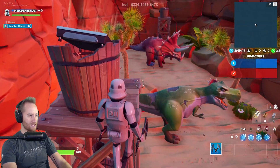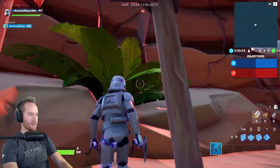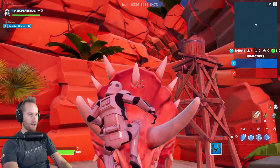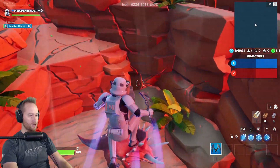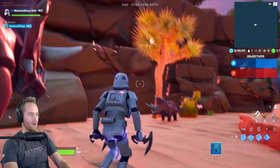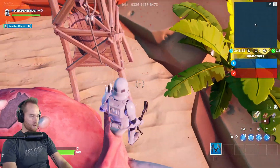So now we gotta jump, hit this, and then that. That is a much longer jump than I thought. I think we just gotta land on the dinosaur. Here we go, we're gonna try again. Land on the dinosaur! Third time's the charm, let's do this! Okay, we made it.